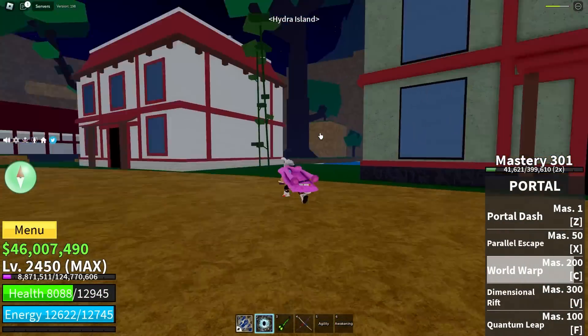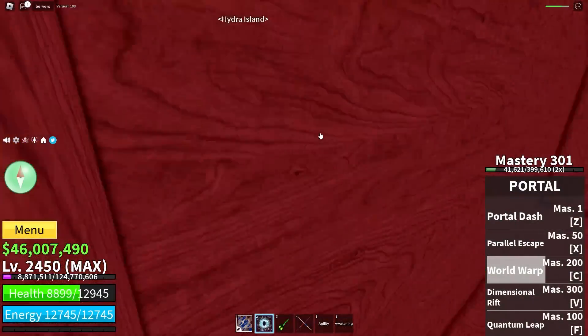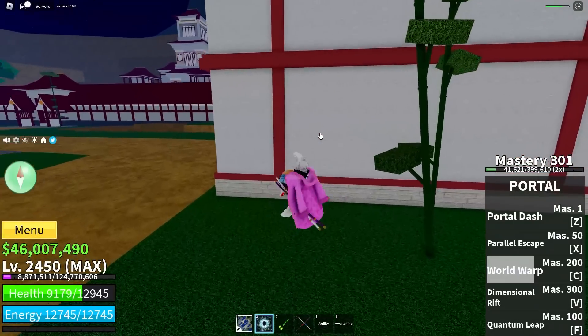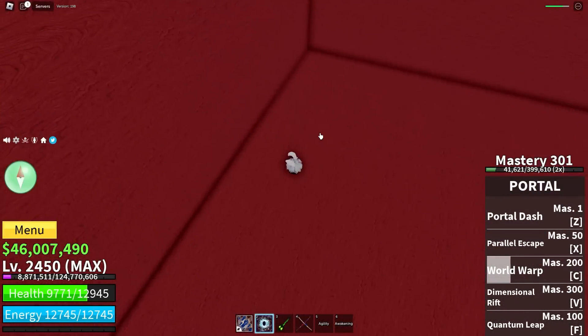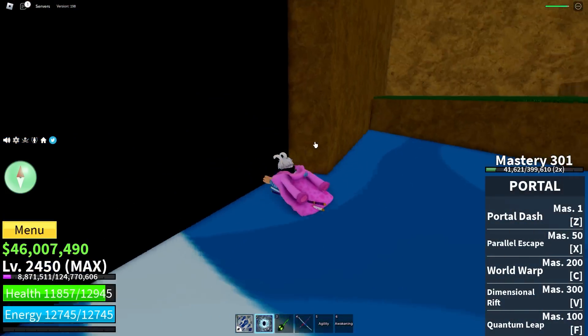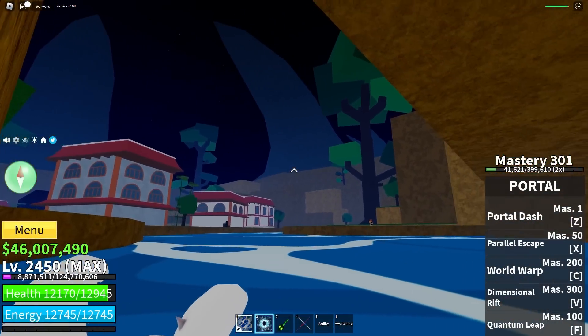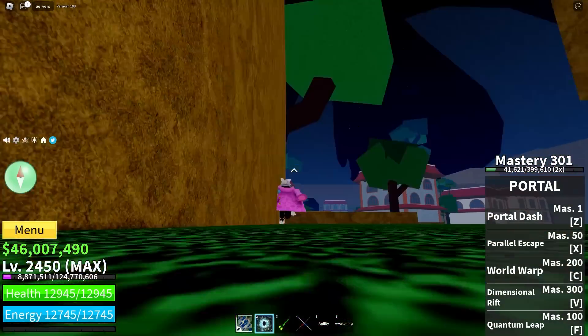Hydra Town! Funny thing about Hydra Town is you can just walk inside the buildings. You can't jump through them, but you can definitely just walk through them — though you can't get inside them or anything. If we go over here to this dark corner, one of these spots is going to let us in. It's up in this corner.